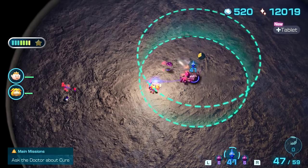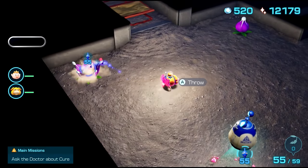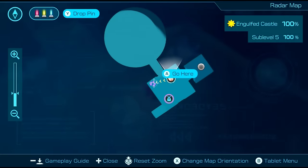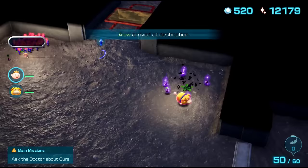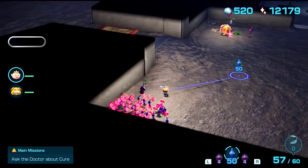After we beat the boss by stunlocking it, we can exit the cave the unintended way to enter it nine more times to grind Purple Pikmin. This is why we needed so many blues, since they're the only type you can bring in this cave. Oatchi's Pluck upgrade also comes in handy here, since we can split up to pluck both flowers at once.